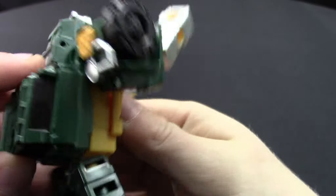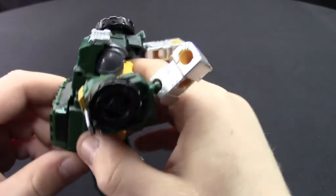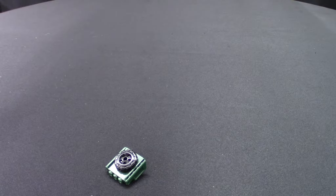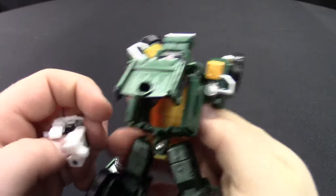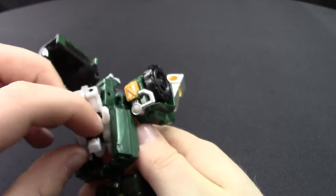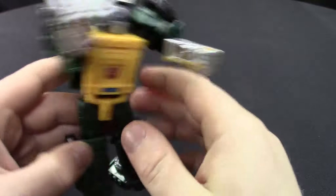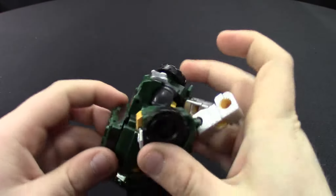The hatch on his back still opens, and if you put a little Titan Master headmaster in there, he goes in. And if that hatch opens while he's inside, he's out of luck!